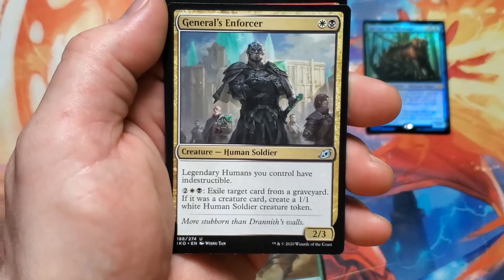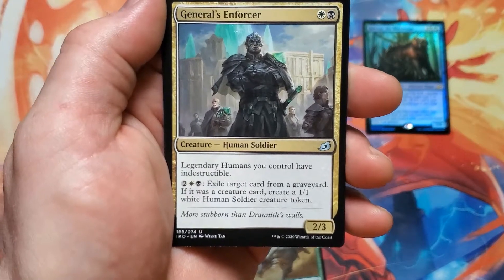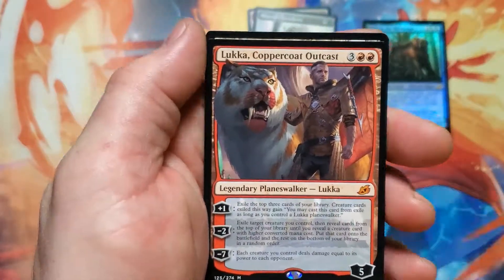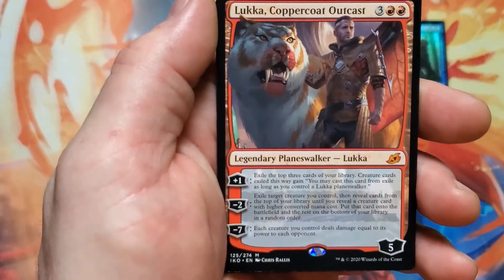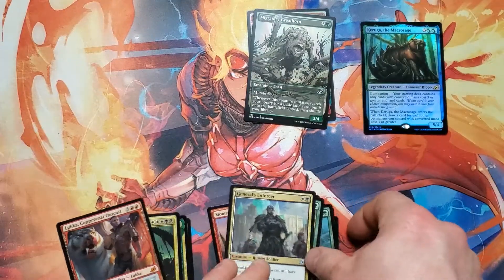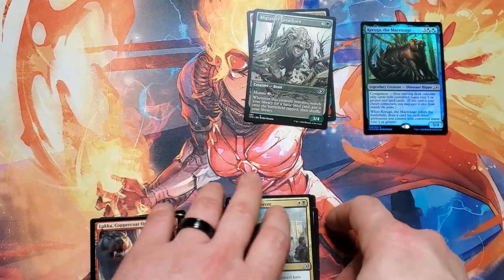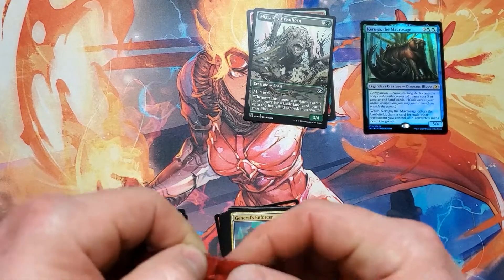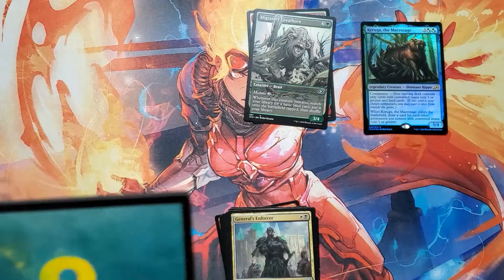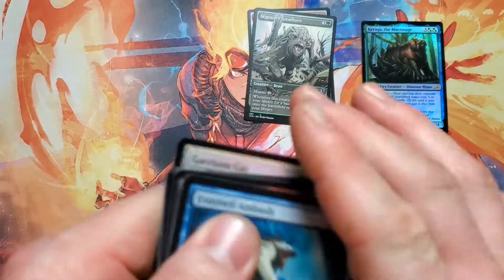Hmm, looks kind of familiar — legendary Humans, Neutral, I have Indestructible. Here in this channel we don't — oh right, I haven't got this yet. Hey, Lukka, Coppercoat Outcast! Here in the channel we're not really making super crazy smart decks. If you haven't watched the Arena plays, they're pretty simple — we keep it that way. I'm sure there's a good combo there for General's Enforcer. Will I ever figure it out? Probably not so much.